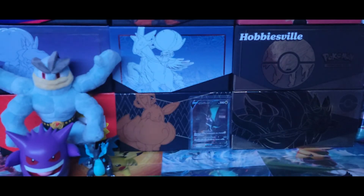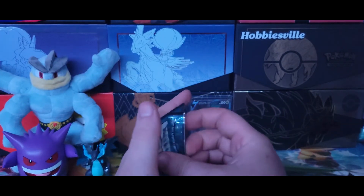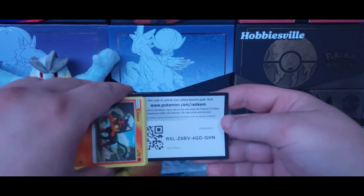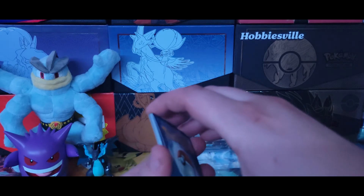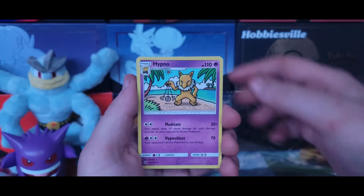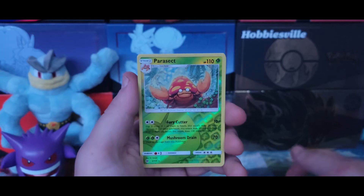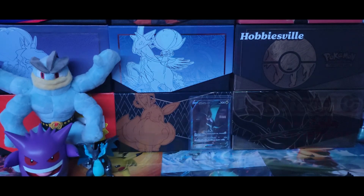Here is our final pack of the day. Thank you so much for tuning in — I really appreciate it. Here is a final code card for you and your mom — give your mom that code card, she deserves it. We have a Steel Energy, Steenee, Bewear, Hypno, Litten, Stufful, Eevee. We have Dugtrio, Poliwag, reverse holo Parasect — I think that's a rare inside this set — and on the end is a non-holographic Cloyster.